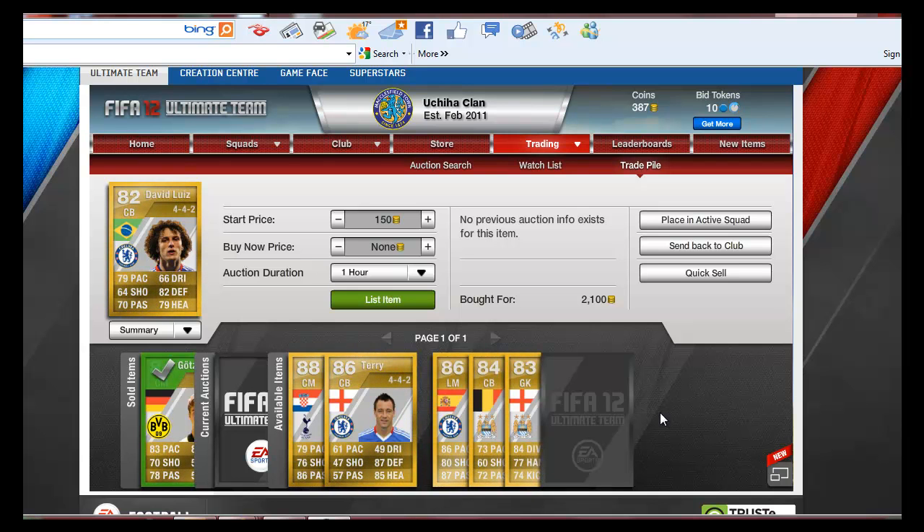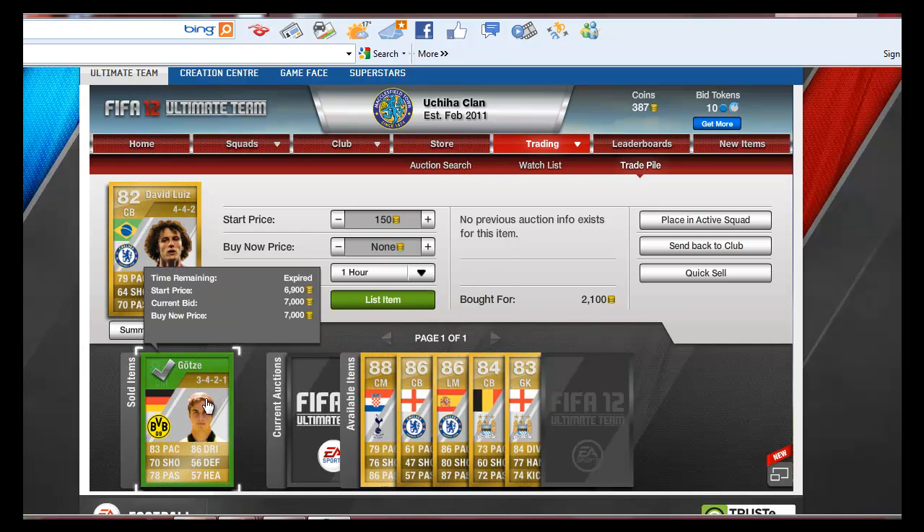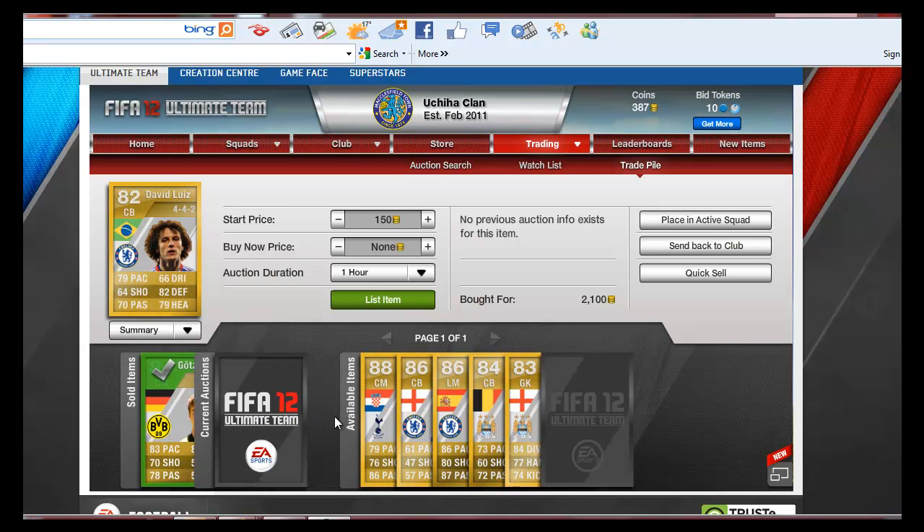Hey guys, it's NinjaKakashi20 here and this is the third installment of the Road to Informula. We're pretty much hoping to get him this episode and I've already been out and spent some of my coins. You'll notice here that I've already sold an item — that was the GOATSA originally in my team. I made profit on him — that's trade profit, so that is allowed. That got me bumped up a little bit.